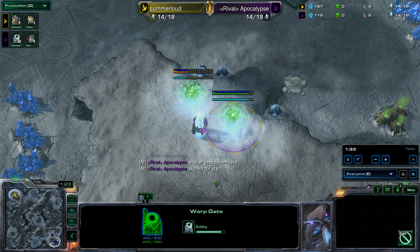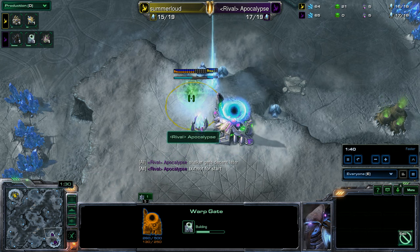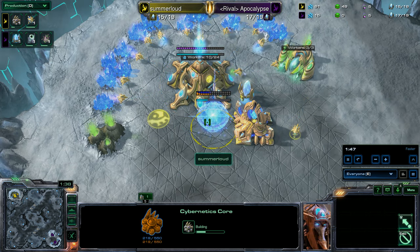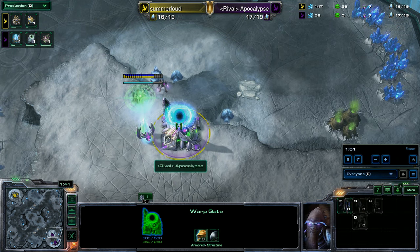Like fanatics — they're actually talking about fanatics specifically and how they were nerfed since the last tournament. We have 2 warp gates coming out from Apocalypse, so he's definitely going for a fanatic rush, I would assume, because there's no fast cyber core. Meanwhile Summerloud is getting his own cyber core. There's no scouting from either player, so Apocalypse is doing a blind, fast fanatic rush.